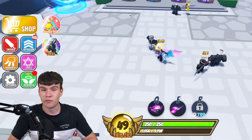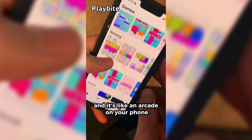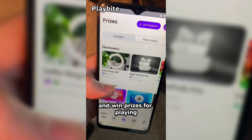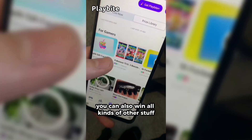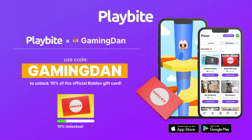I've got a ton of new stuff to show you all. We might as well just redeem all the newest codes in the game. But if you are ever in need of Robux, go ahead and download this app called Playbyte. It's like an arcade on your phone where you can play fun games and win prizes — including the official Roblox gift card, electronics, snacks, and cool fidget toys. Download Playbyte today linked down below and use code GAMINGDAN. By doing so, you'll be 10% of the way to earning your first $10 Robux gift card.